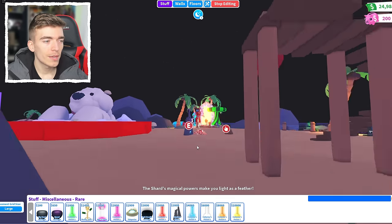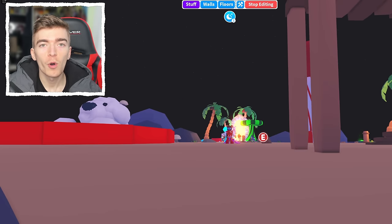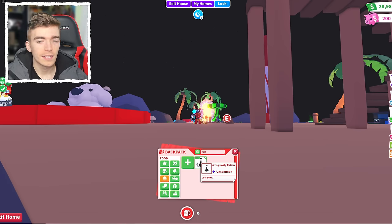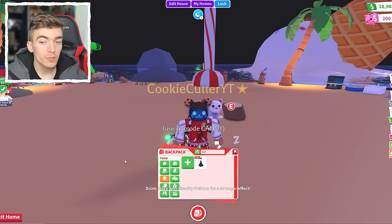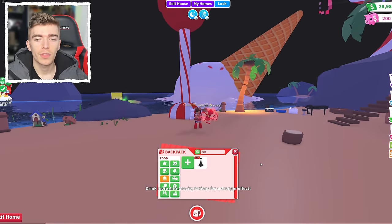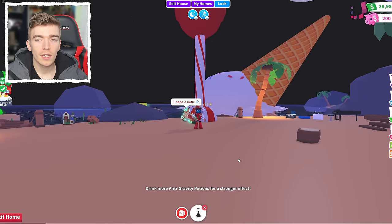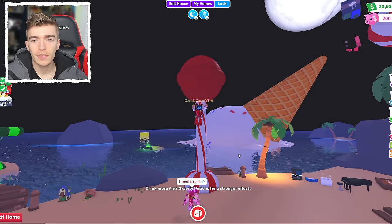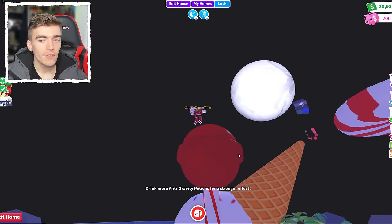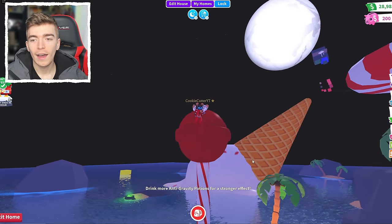I wouldn't say the Mystical Object is worth 4,000 bucks. You can simply buy an Anti-Gravity Cauldron to grow your own anti-gravity potions — though that cauldron does cost 3,000. Let's drink a few and see how high we can jump. With two potions I wonder what three does — I nearly landed on top of this structure. Maybe I can do it with four potions. Let's drink another one. I wonder what the maximum amount is. I'm nearly getting a big enough jump to land on top of this, which is definitely interesting.